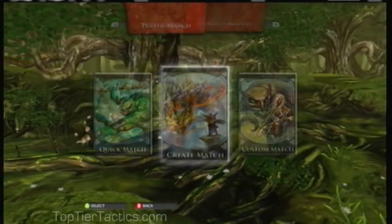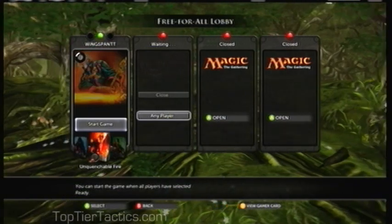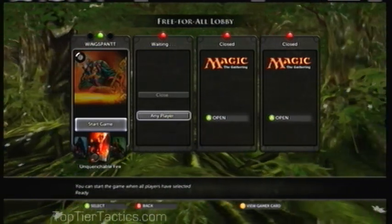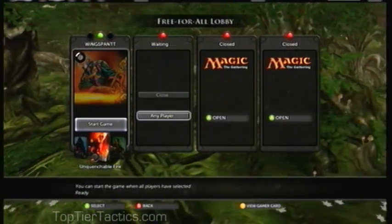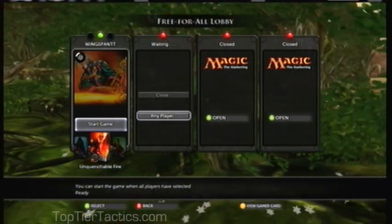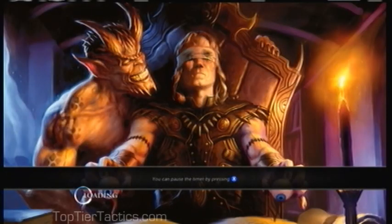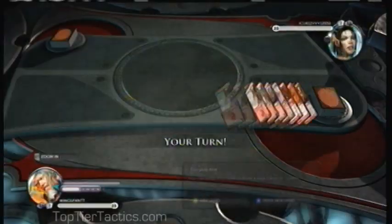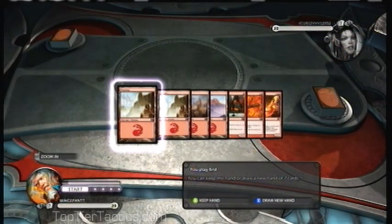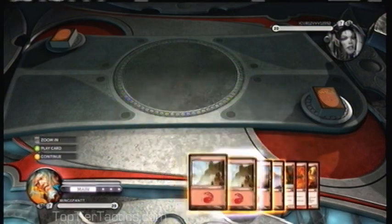Hey everyone, it's Wingspan TT, and today we're playing something a little bit new. It's Magic the Gathering: Duels of the Planeswalkers 2012. If you've been through Top 3 Tactics, you probably know I was a big fan of the original Duels of the Planeswalkers — I was originally ranked number 20 in the world. It's available on Xbox Live and Steam and maybe PlayStation Network. Today we're going to be looking at Chandra and the Lars deck, Unquenchable Fire.